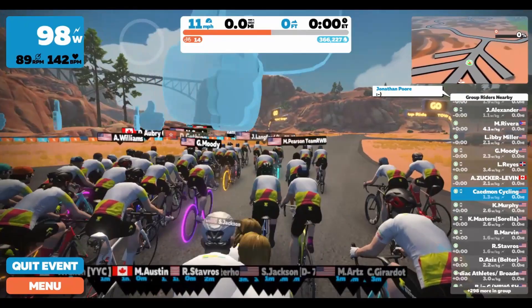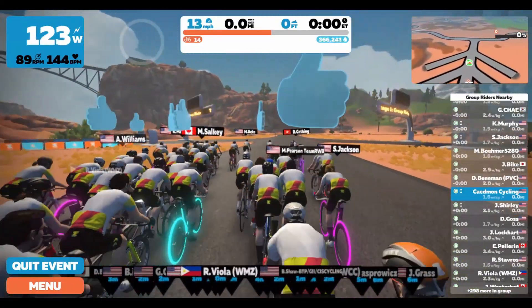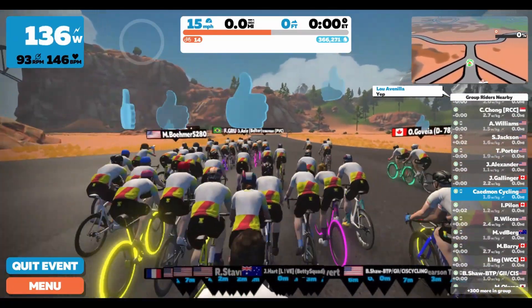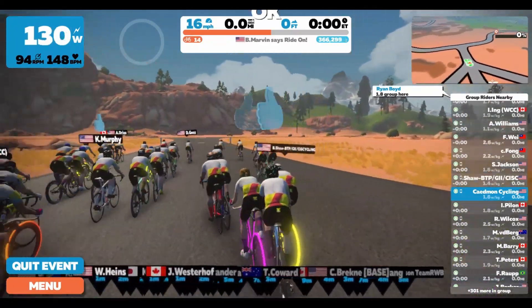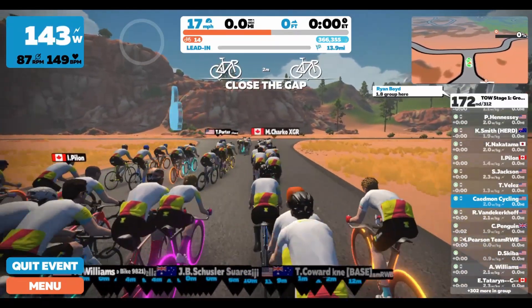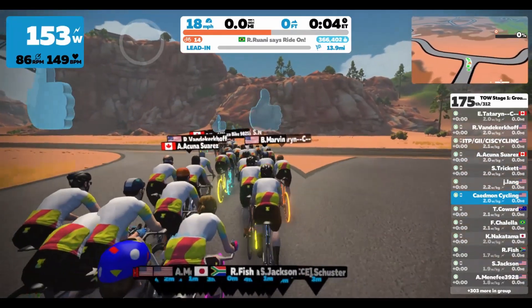This is all about community, this is about what Zwift has created. For those who aren't familiar, Zwift has many worlds that you can ride in. A lot of them are modeled after real-world cities — you can ride through Central Park in New York City, through downtown London, the UCI worlds course in Richmond, and through Paris.